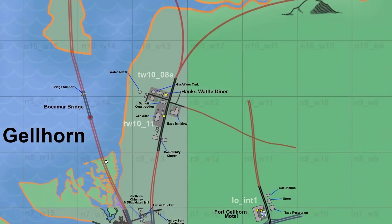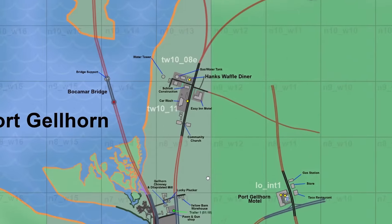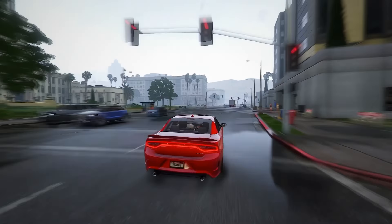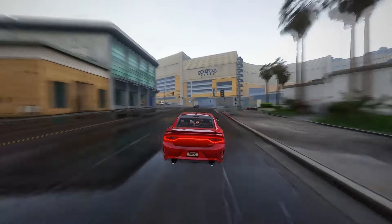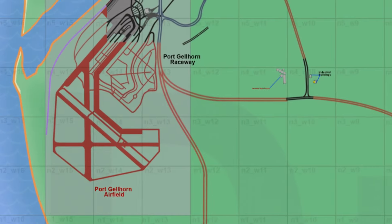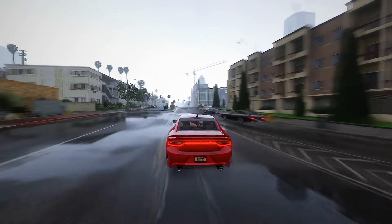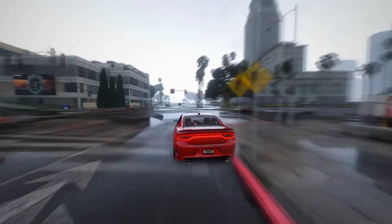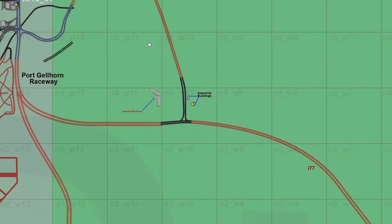Now let's delve deeper into the intriguing details surrounding Port Gellhorn. The bustling streets and structures around Hank's Waffles Diner, a focal point for a heist according to the leaks, spark anticipation for dynamic in-game events. The meticulous rendering of these locales not only captures the essence of the city, but also invites players to immerse themselves in the narrative-driven experiences that Rockstar Games is known for. The notable relocation of the Port Gellhorn airfield suggests a strategic reimagining of the city's layout.